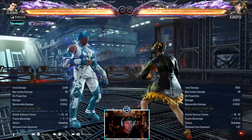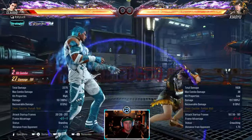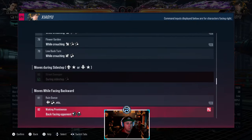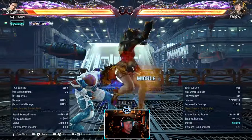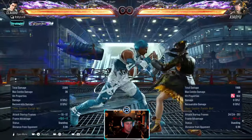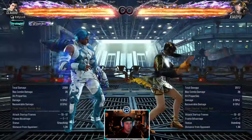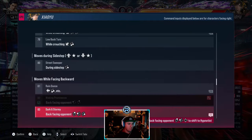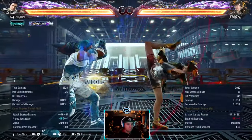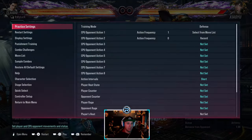She has a sidestep low - minus 13 on block, minus 2 so technically it's her go. Natural 16 frames. Back turn seems to be more weak to left than right - right you have no chance of stepping it. This is minus 13, launch punishable. Same as the other string - when it ends up in back turn the big back turn kick is launch punishable.